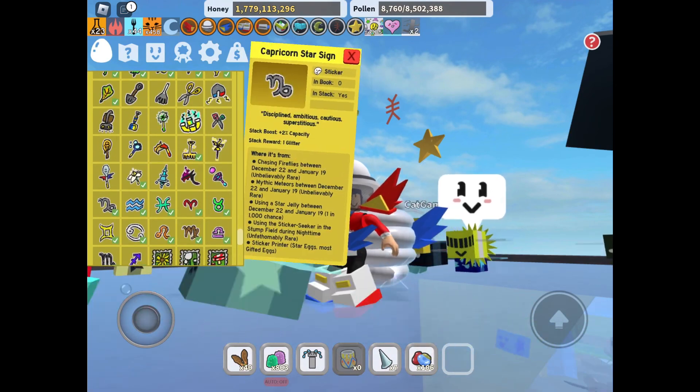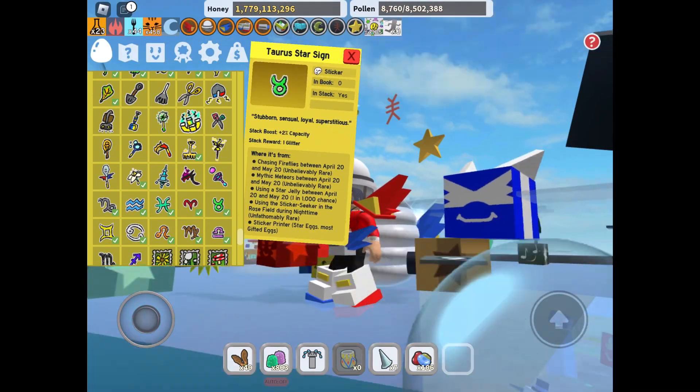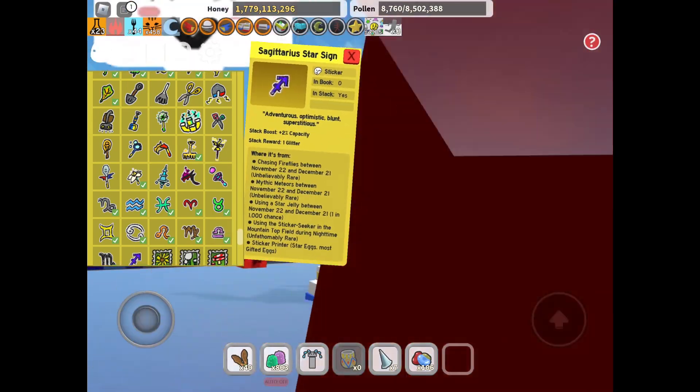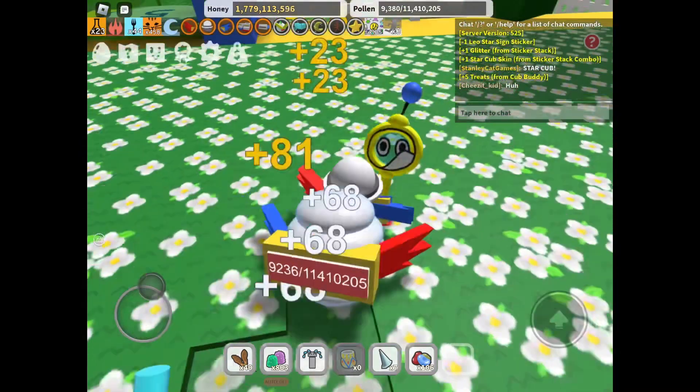If you were wondering, send me a friend request. But there we go — Aquarius, Pisces, Aries, Taurus, Gemini, Cancer, Leo, Virgo, Libra, Scorpio, Sagittarius, and Capricorn. We got all of them. And now we have Star Cub.